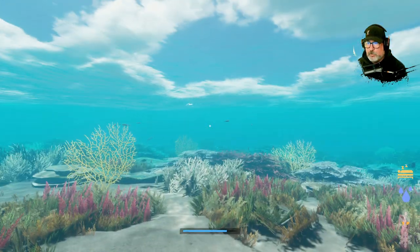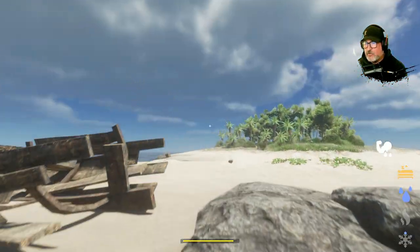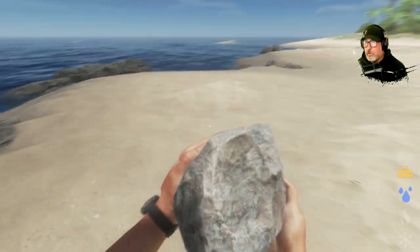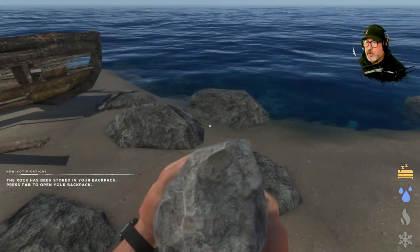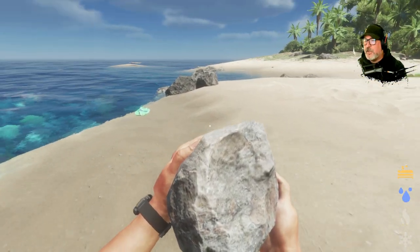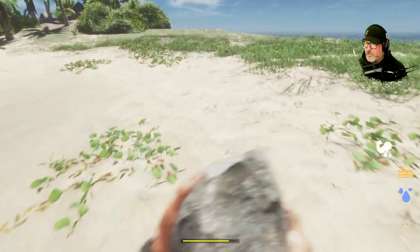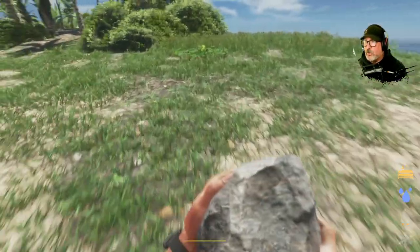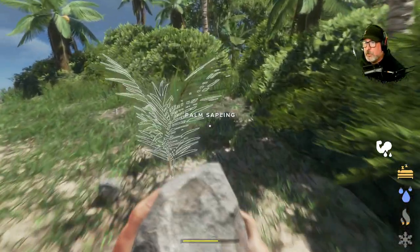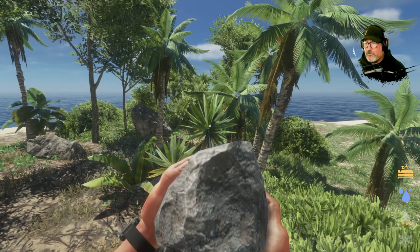Now we're wet but that's fine. These maps are a little more randomized so I could have any manner of creatures on them, but we really need to be careful. We're going to go around and do the usual thing - just grab rocks, sticks, cloth, all that. I need to be careful because I've seen boars on the starting island in my playtests. They did randomize it. Oh look, we got some sticks! This looks different - more crowded, more vegetation in the middle.